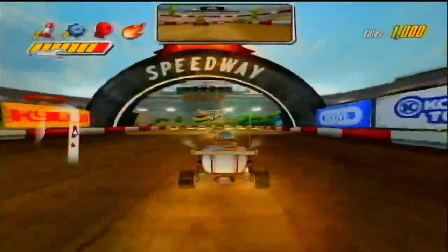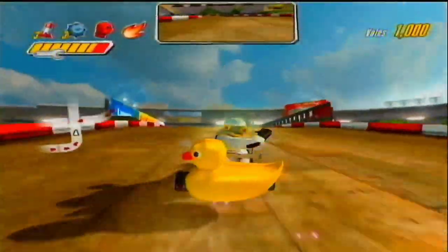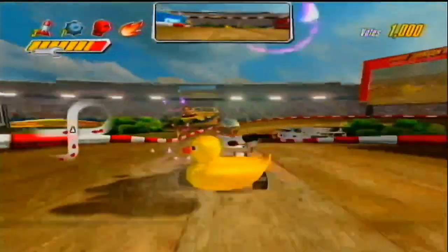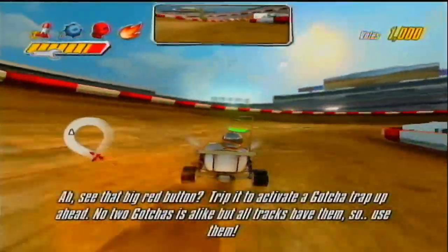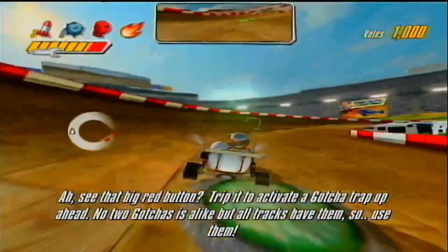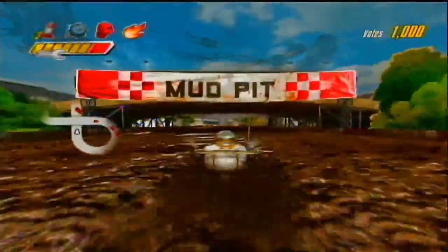Your radar shows you got cars on your tail — lay down some mines. See that big red button? Trip it to activate a gotcha trap up ahead. No two gotchas are alike, but all tracks have them, so use them.